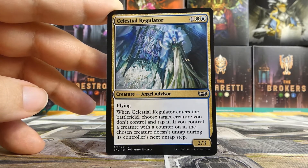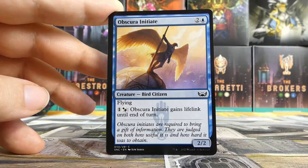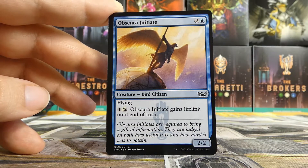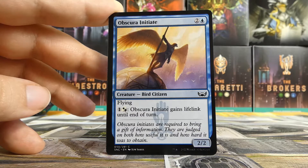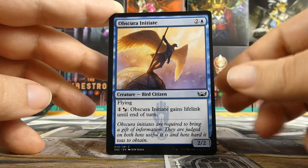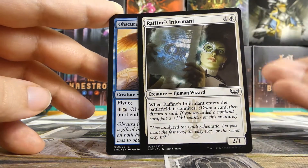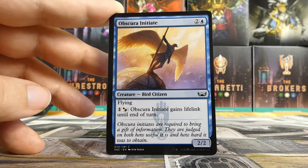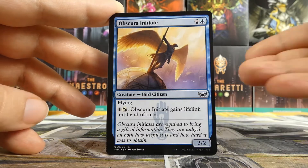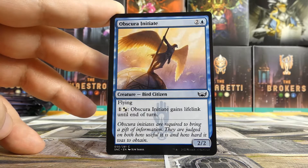Obscura Storefront — very nice to get the land as well. Skybridge Towers, a Celestial Regulator in the two Skybridge Towers colors — great card. Rafine's Informant, quite nice. Conniving is fantastic. Obscura Initiate — you could play this in any deck like blue-white Brokers, blue-black Maestros, etc. It doesn't have to be just Obscura. Rafine's Informant too — this could go in any deck that has white. So even if you move away, this seated pack can still help you in other colors.